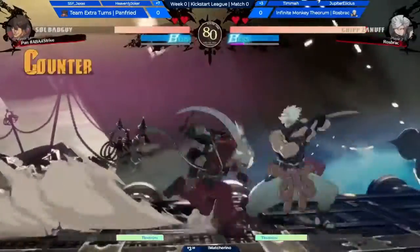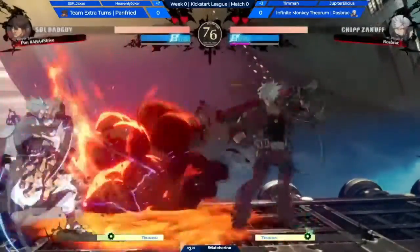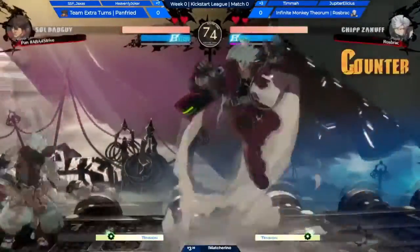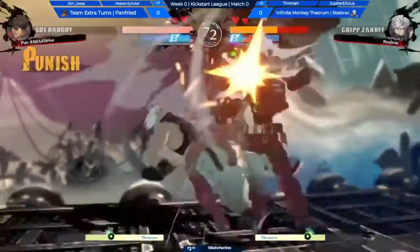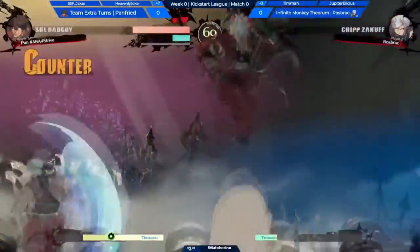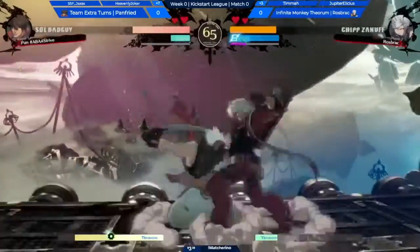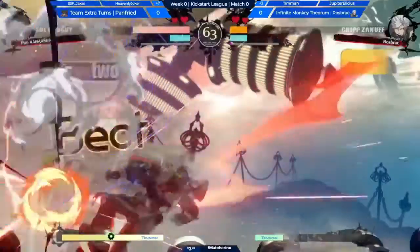Chip is basically the closest thing to a perfect character in Guilty Gear. He's got tools for every situation — he's got the DP, incredible movement, a command grab. In this game, Alpha Blade just always crosses up unless it's far enough in that it triggers cross-up protection. It's wild. So he's got great tools for everything.